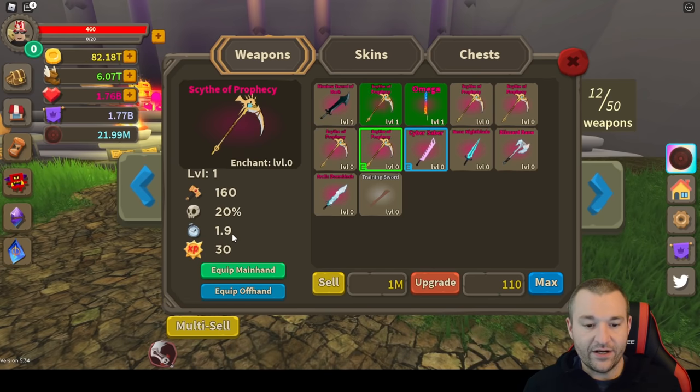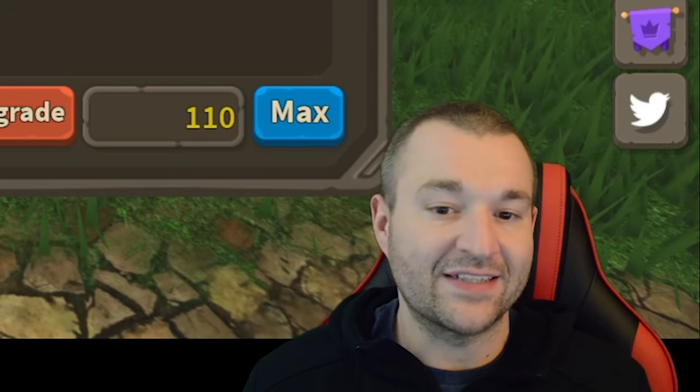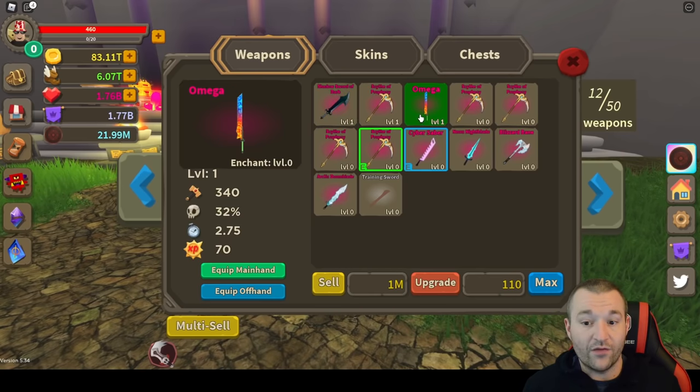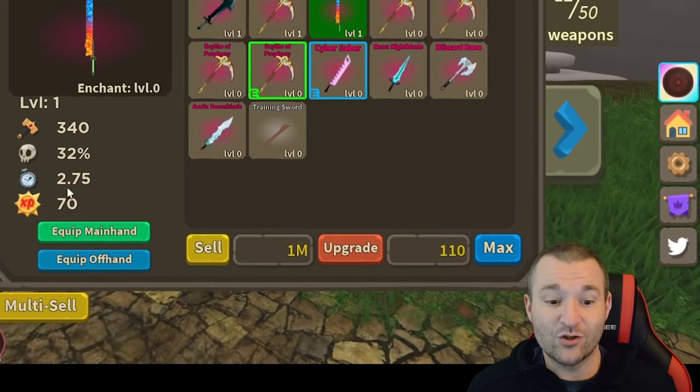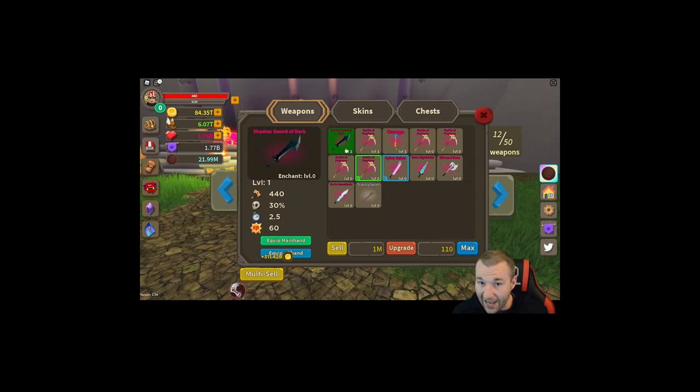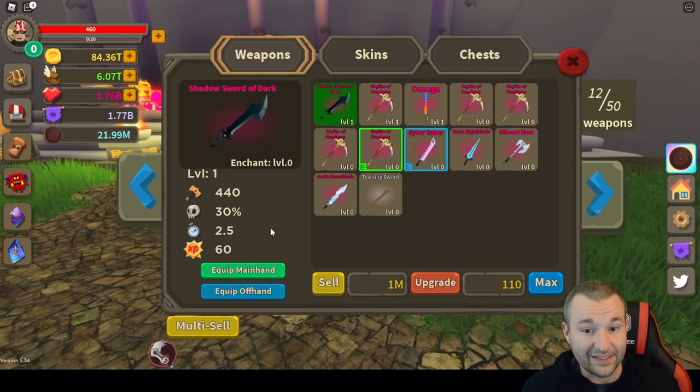At level 1, the Shadow Sword of Dark is 30 crit, 1.9 speed, and 20 — forged it becomes 60 crit, 2.5 speed, 30. Basically exactly 2 times stronger and gives 2 times more experience. How does that compare to the Omega, the best permanent weapon in the game? The Omega gives 70 experience at 2.75 swings and 32% crit. So you'll have more swings per minute with the Omega and more experience boost — but look how close the Shadow Sword is. It's actually really strong.